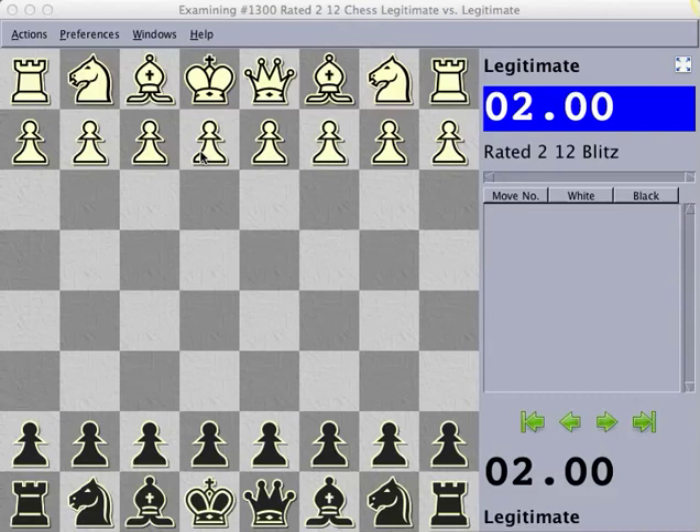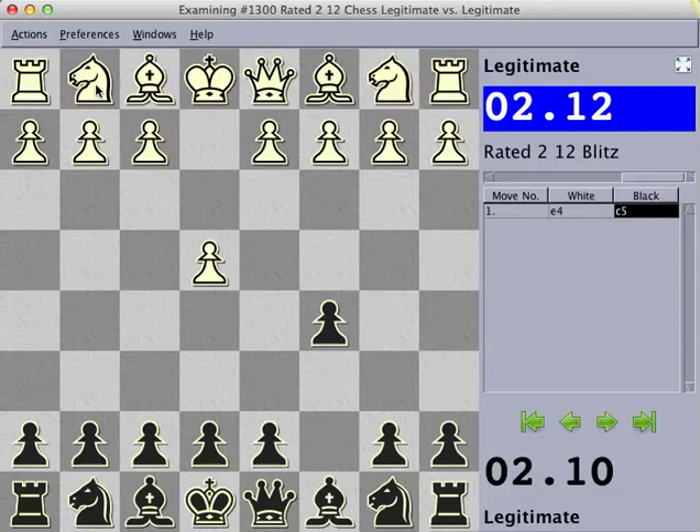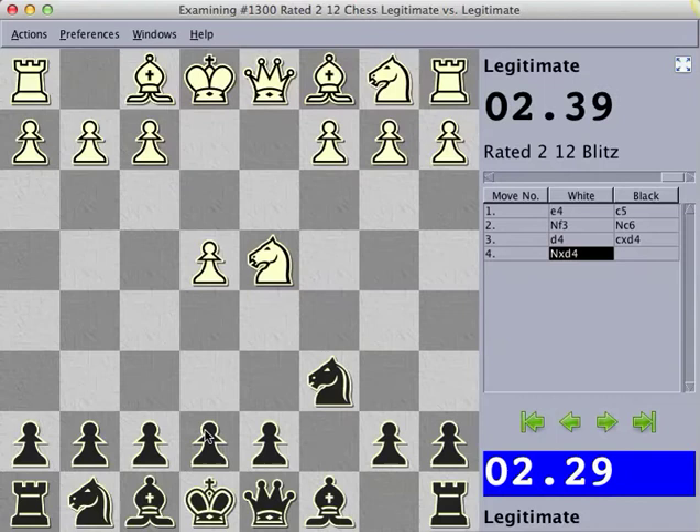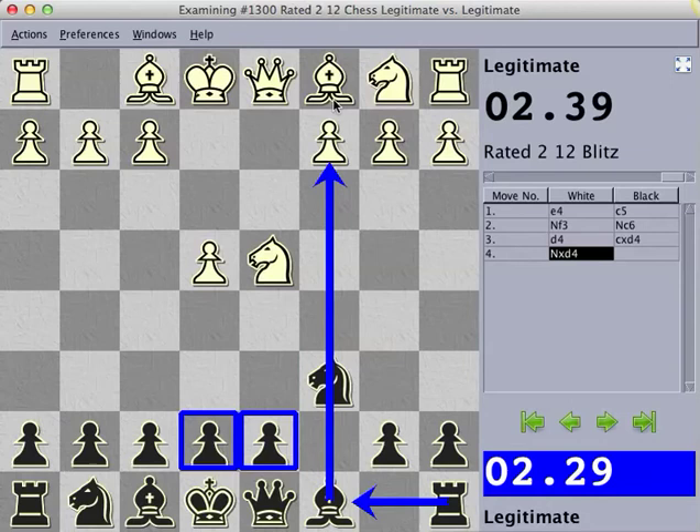Hey guys, this is Legit from Advantage Coaching and today I'm going to be going over ideas and showing you how to play in the Sicilian Sveshnikov. After e4 c5 we enter the Sicilian and the most popular continuation following is Nf3 where we will play Nf6. d4 is the open Sicilian where we trade off a wing pawn for a centre pawn, gaining the pawn majority in the centre and a semi-open file. In return white gets free piece development and will usually have the initiative and an attack.